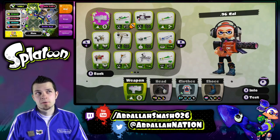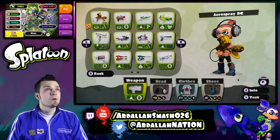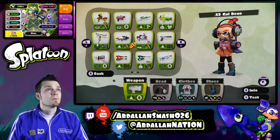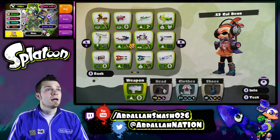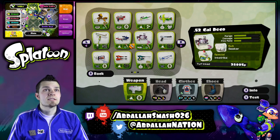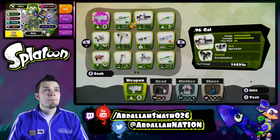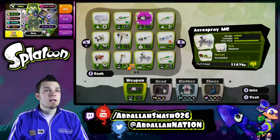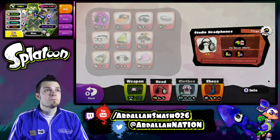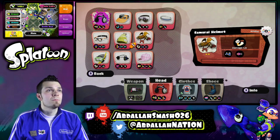It's got the Echolocator and the sprinkler. Echolocator is good. What does the .52 do? The .52 has Seekers and Ink Strike. You know what, let's go .96. And then with the .96, you've got to make sure that you have some strength up — damage up. This will be good.